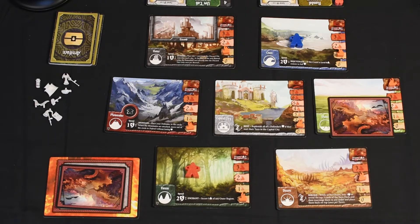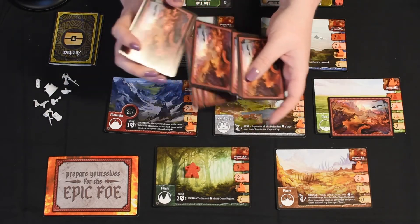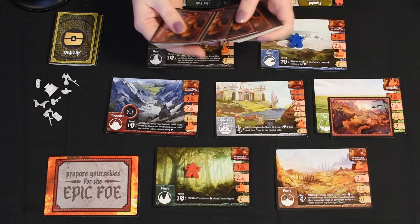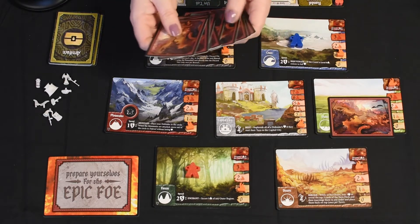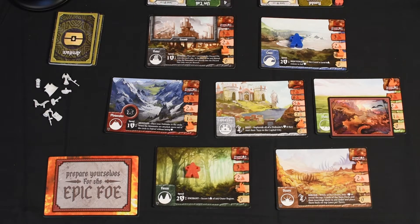The last card for this round — we have the Forest, so let's just take the hit, and the Desert. The last one before we reveal our Epic Foe. Again we're gonna make sure not to drop the cards and that everything's nice and shuffled.